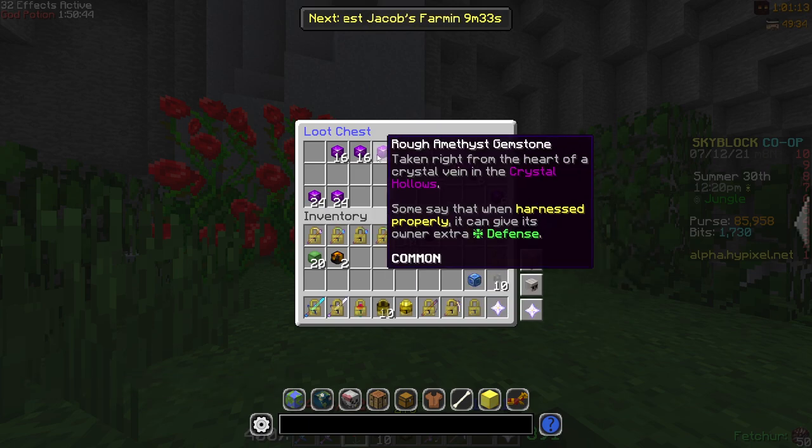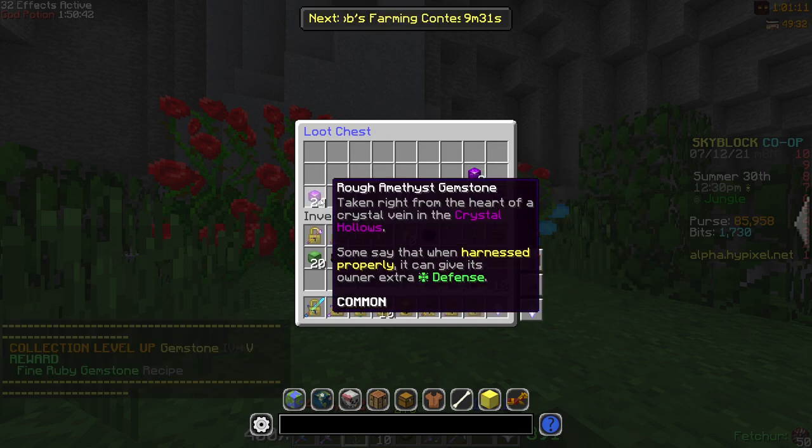The treasure chest will give you tons of gems and also sometimes sludge, fuel, gemstone powder, and prehistoric eggs.